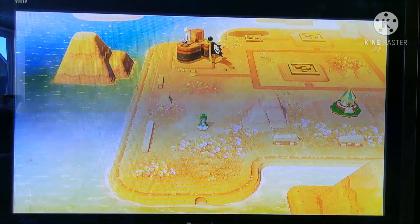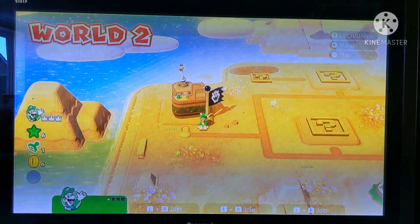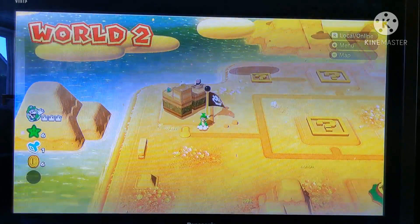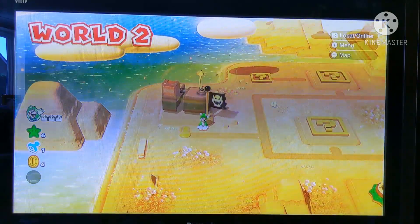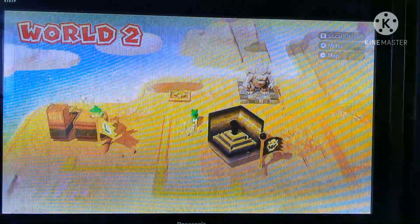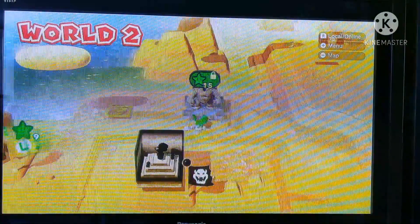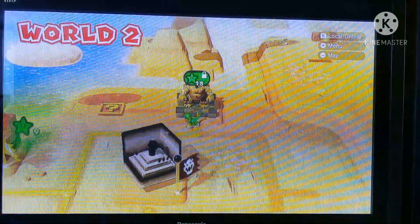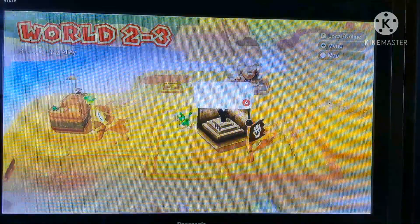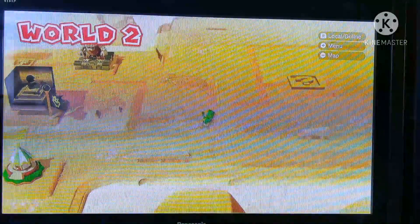So here we are in World 2. I don't think there's any clear pipes in Conkdor Canyon so I'll see you in the next clear pipe level. Just a quick note: having got all the green stars in all the levels I've played so far, I don't have enough Puffprod Peaks. It doesn't matter — there's no clear pipes in this level or this one or this one. I'm just gonna get through them but there are some after, so I'll see you back then.